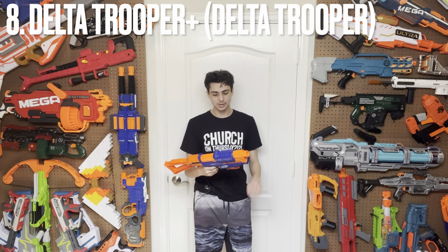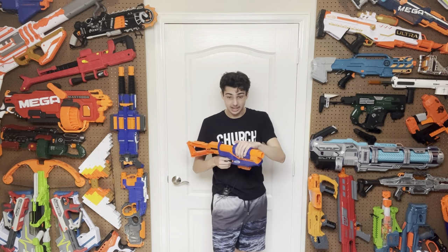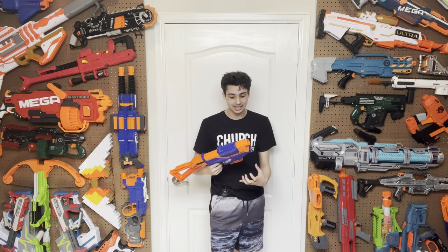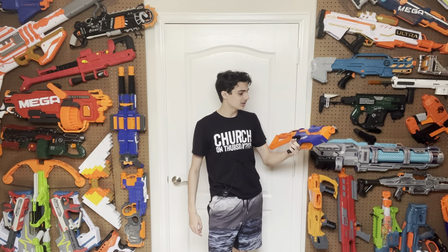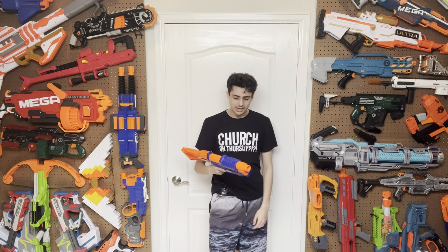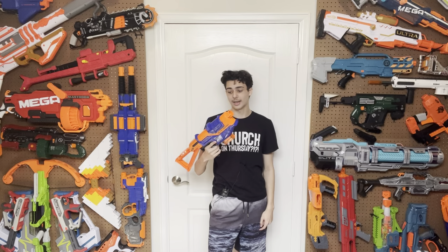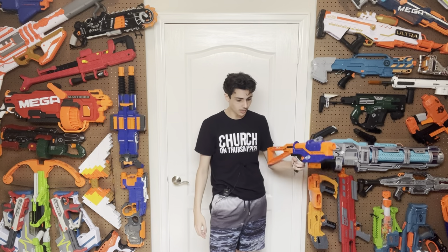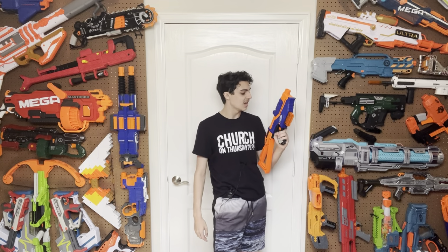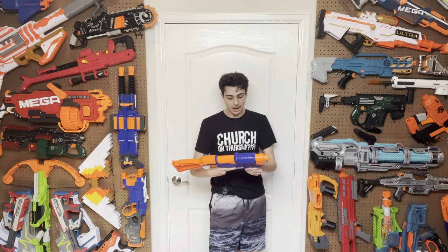Next up, we have the Delta Trooper Plus — a blaster I thought had a lot of potential. I tried to modify it and it didn't go the best, because this priming handle does not like to come off. I actually have no idea how the Hasbro engineers put this thing together. All that matters is that now it hits the same ranges as a standard Rival blaster, into the mid-100s to high-90s range, which is perfectly fine. The main issues just come down to the blaster itself — it doesn't have a skinny pusher, so I have to have a magazine in it at all times to avoid dry firing and damaging the plunger tube. The only cosmetic change is painting the Nerf and Delta Trooper logo on the other side.